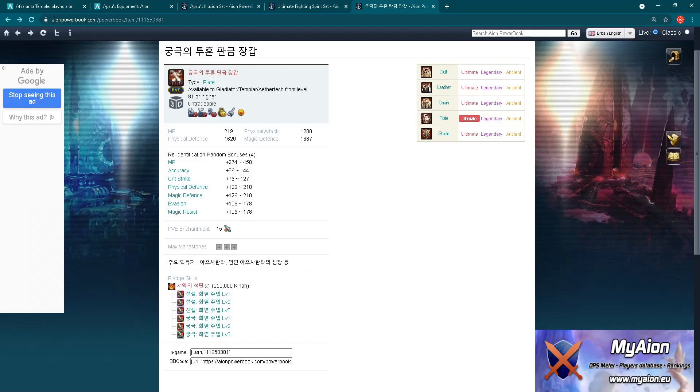Physical attack however is different: Ultimate Fighting Spirit gear shows 1200, which is pretty nice, while Ultimate Spiked Gear has 1143 - a difference of 57 on just one part of the gear. For physical defense, Ultimate Fighting Spirit gear has 1620 versus 1157 on Ultimate Spiked Gear - much better. For magic defense, Ultimate Fighting Spirit gear has 1387 versus only 991 on Ultimate Spiked Gear - that difference is pretty huge.